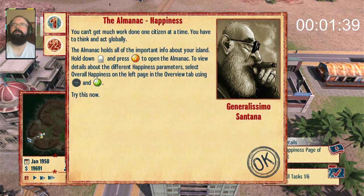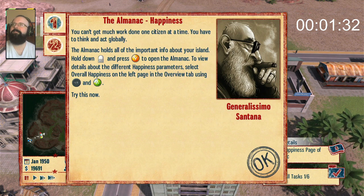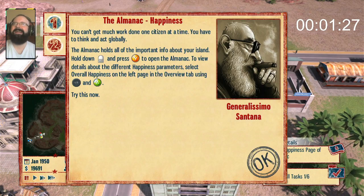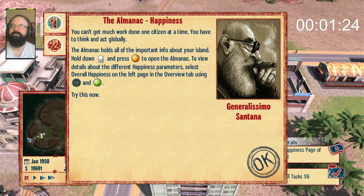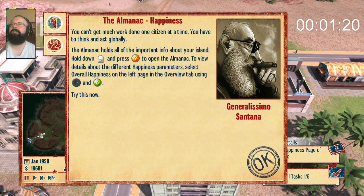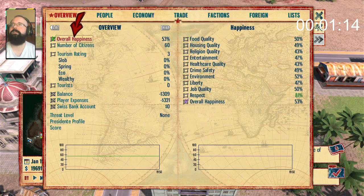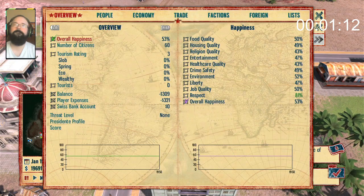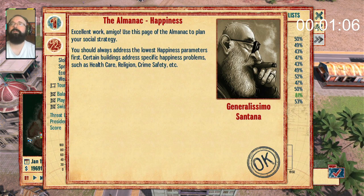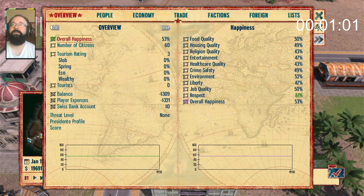Happiness is a fragile thing, amigo — especially in a country where I'm running sweatshops, honestly. You have to think and act globally. Also, I bet it's always hot here — everybody's gonna be cranky. I would be. Wake up in the morning: 'I'm sweating again, I hate it here.' The Almanac — overall happiness page. Excellent work. Always address the lowest happiness parameters first. Certain buildings address specific happiness problems — healthcare, religion. There are different kinds of happiness.